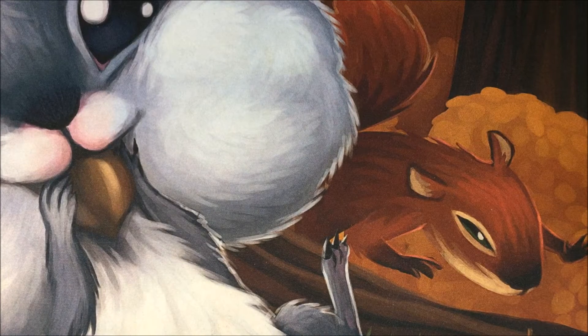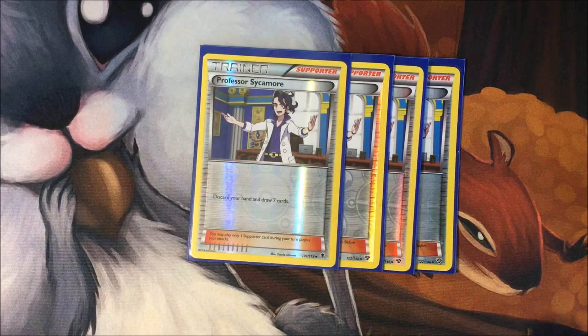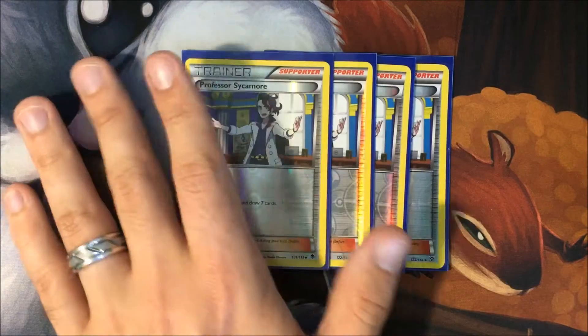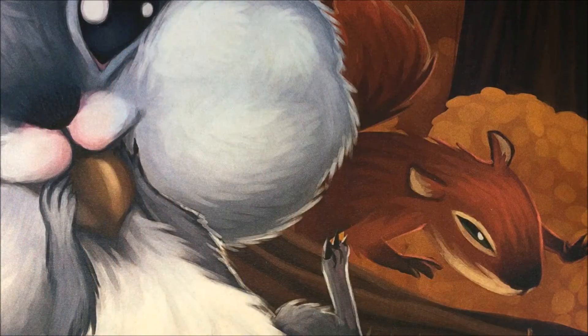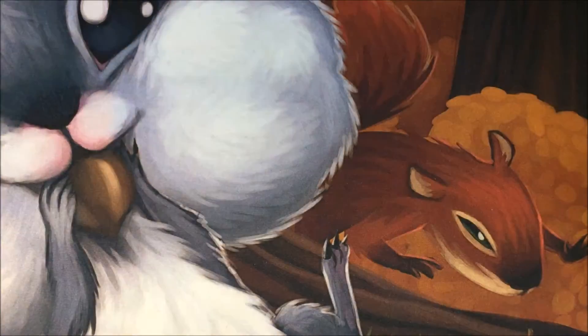Let's jump into our supporter line — it's a little unusual but I'll explain my choices. We're playing four copies of Professor Sycamore just to get us to our combo as quickly as possible. It's still a great draw supporter, though it's no longer the best now that N is back in standard. I think in this deck four copies is absolutely necessary.